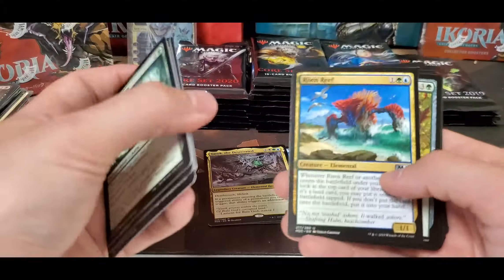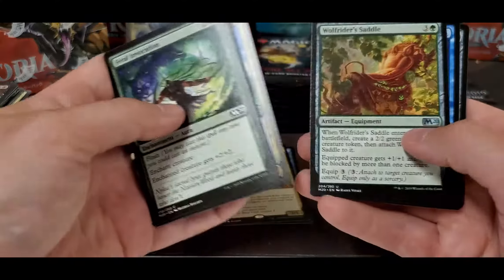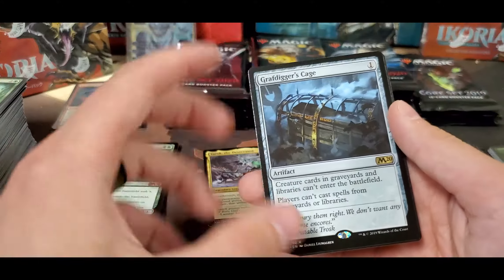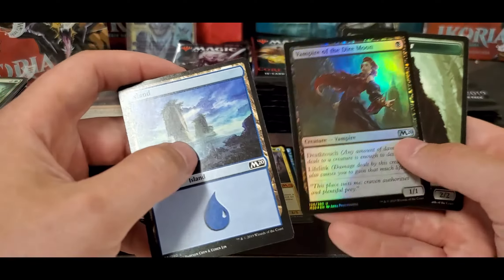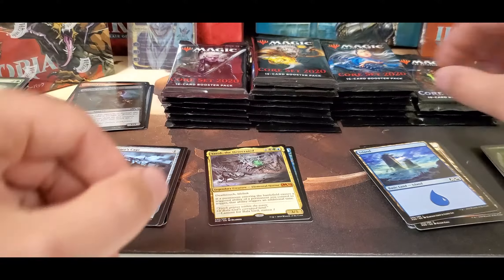Risen Reef — definitely seen a lot of play. It was a little aggravating for a while too. And a Grafdigger's Cage, which also helped shut down a few things recently. And a foil Dire Moon — not bad. Another wolf token.